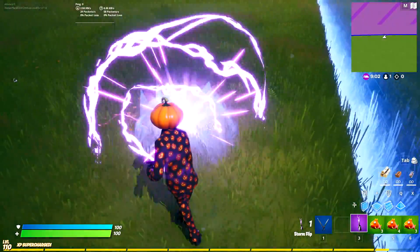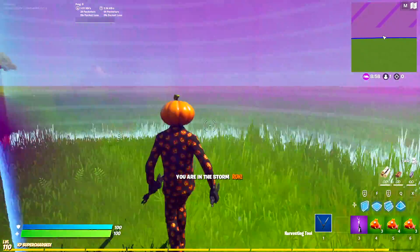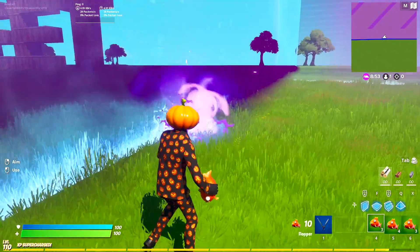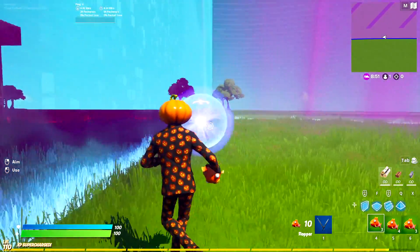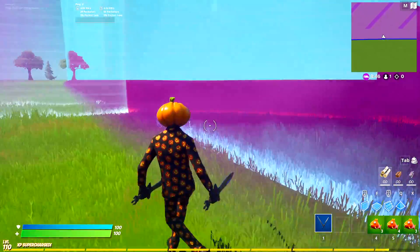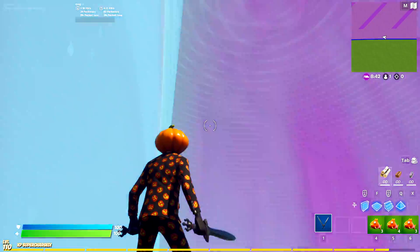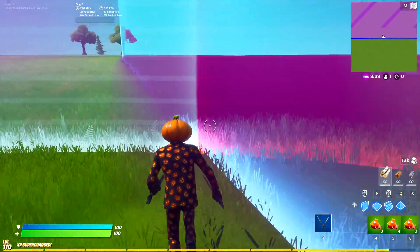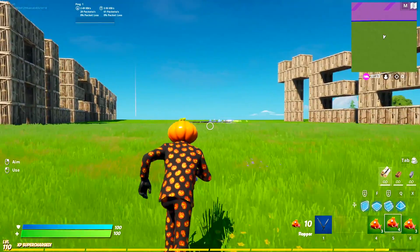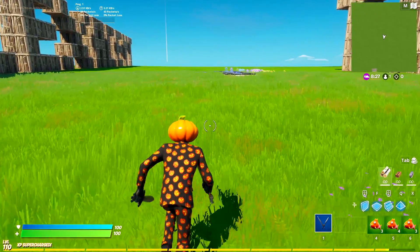Either way it's still gonna be the longest game ever. We're taking 10 ticks of damage, but I can throw this storm flip in and now we're just chilling. I tested what happens if you throw a storm flip inside a storm flip — it doesn't do damage! So I have floppers on backup, but for the most part we're gonna be chilling in storm flips.